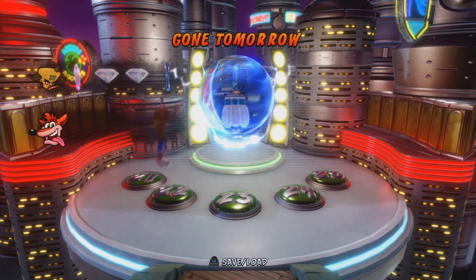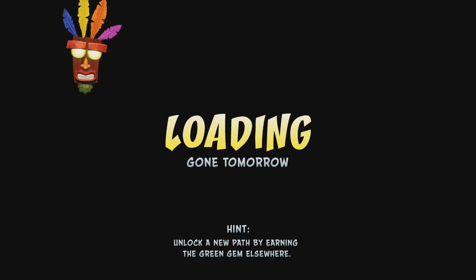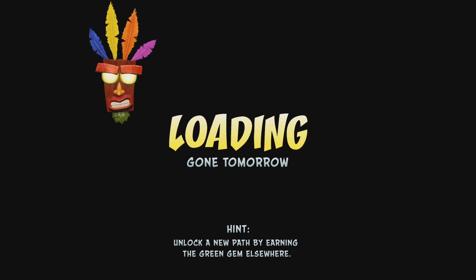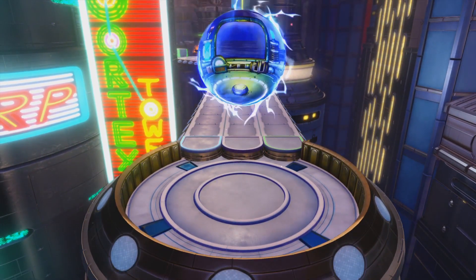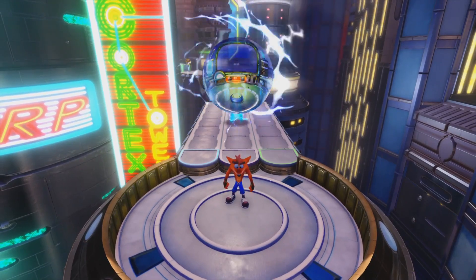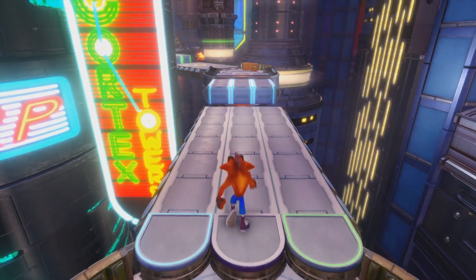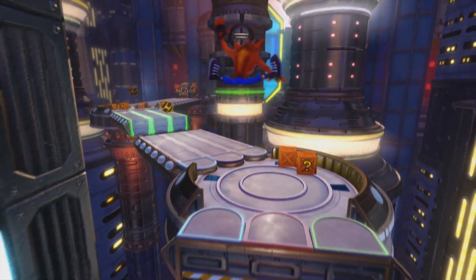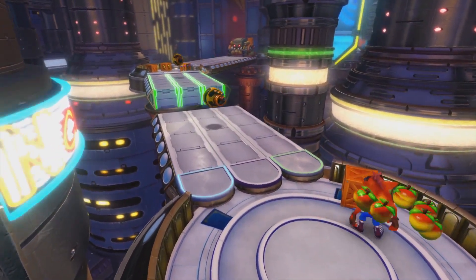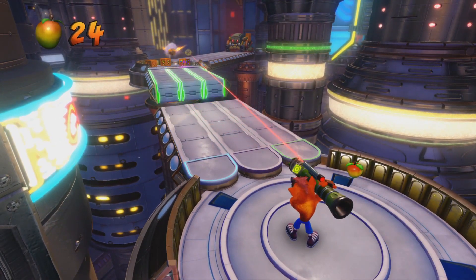Taking a look at another level — this is the last level we have to share today: Gone Tomorrow. Another beautiful level, which is why we wanted to show it off. The other reason is that Crash Warped especially has a huge variety of environments — Crash has gone beyond the jungle and the ancient ruins, and now he's in the future, a dystopian future ruled by Neo Cortex. There's also a huge variety of idle animations, and I'm hoping we can get a look at one of those right now.